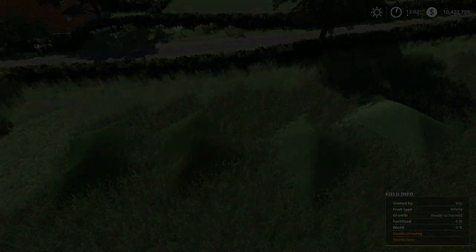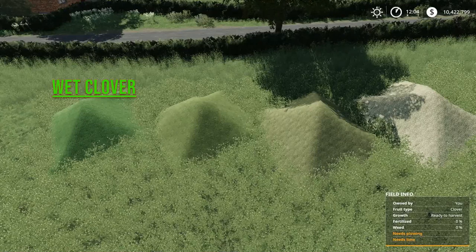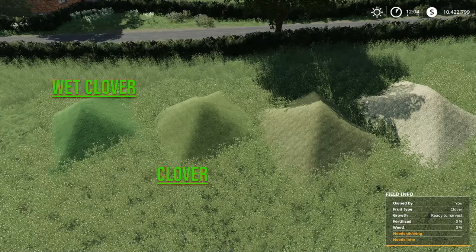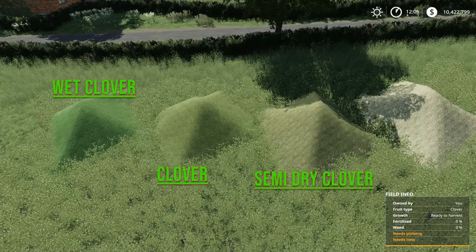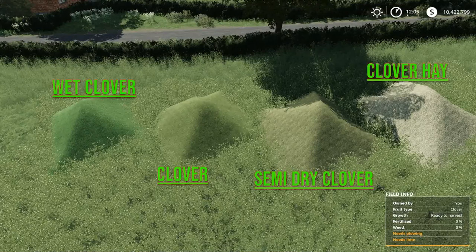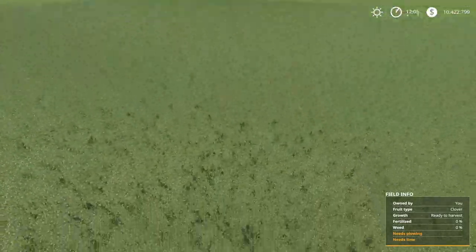Looking at Clover: on the very left we have wet Clover, which happens if you mow Clover with a regular mower. Next from the left is Clover, which is what happens if you mow with a mower conditioner or mow with a regular mower then ted once. Then semi-dry Clover, which results from mowing with a mower conditioner and tedding once, or mowing with a regular mower and tedding twice. On the very right is Clover Hay, which happens if you mow with a mower conditioner and ted twice, or mow with a regular mower and ted three times. This is what a Clover field looks like.